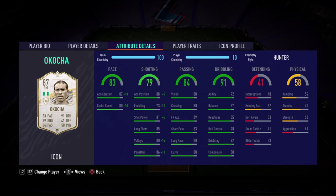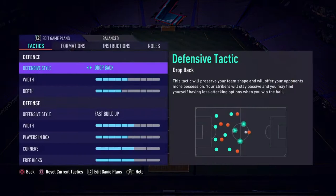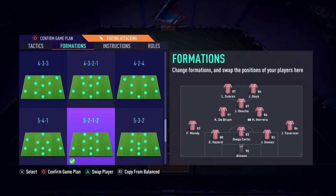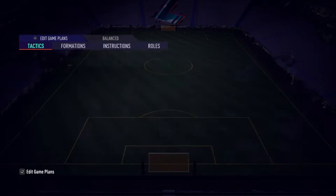I will be trying him out in two formations, in two positions — the right mid and more towards the CAM. I will take off Hazard and bring on Ido, and play in a 5-2-1-2. For the attack information, I have him on stay forward, free roam and stay on edge of the box. For my regular, I have him on stay forward, stay wide, getting behind.